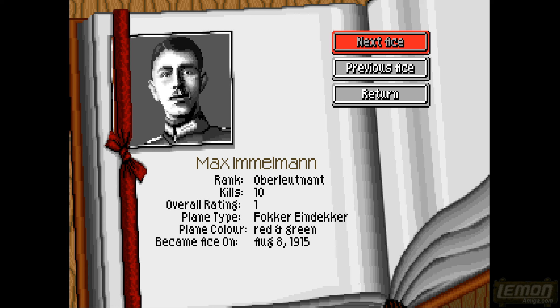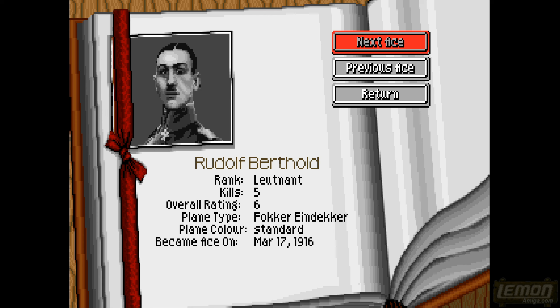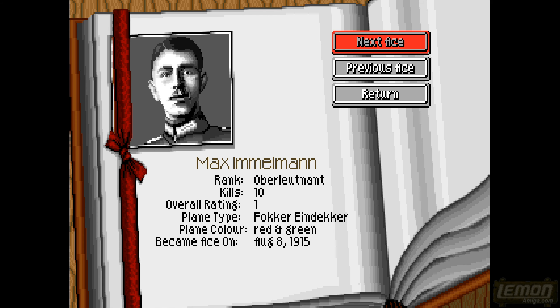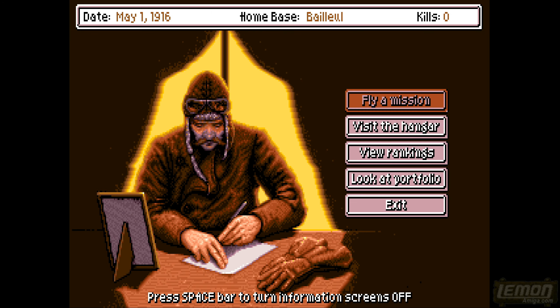Let's look at our portfolio - this shows all of the aces flying around in the game. You can shoot all of these down and become an ace yourself. You can see the number of kills they've got and the aircraft they are flying.